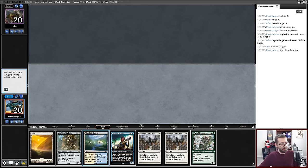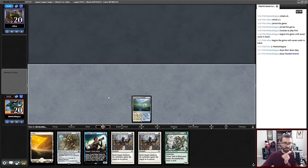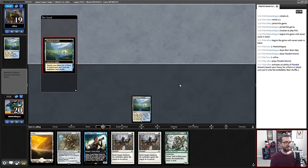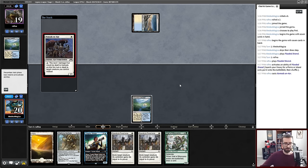My opponent says hello and says there's not enough Winnota on the YouTube channel. My hand's a little high variance in that it's pretty reasonable if my opponent is playing a creature-based deck. But if they're not playing a creature-based deck, we do a lot of nothing. Beans? Oh — Cephalid Breakfast. Sure.